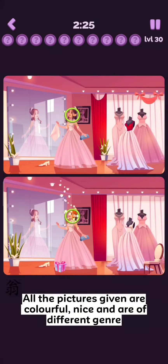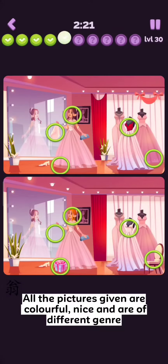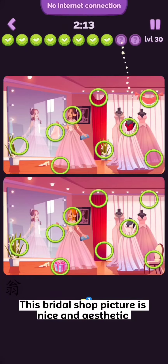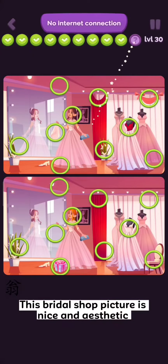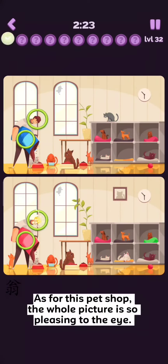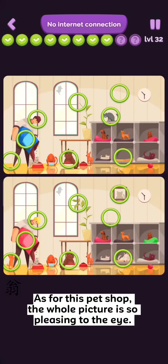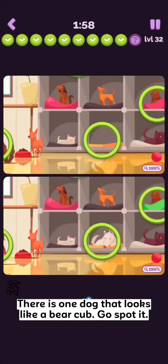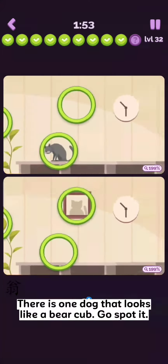All the pictures given are colorful, nice, and are of different genres. This bridal shop picture is nice and aesthetic. As for this pet shop, the whole picture is so pleasing to the eye. The dogs and cats are all so cute. There is one dog that looks like a bear cub — go spot it!